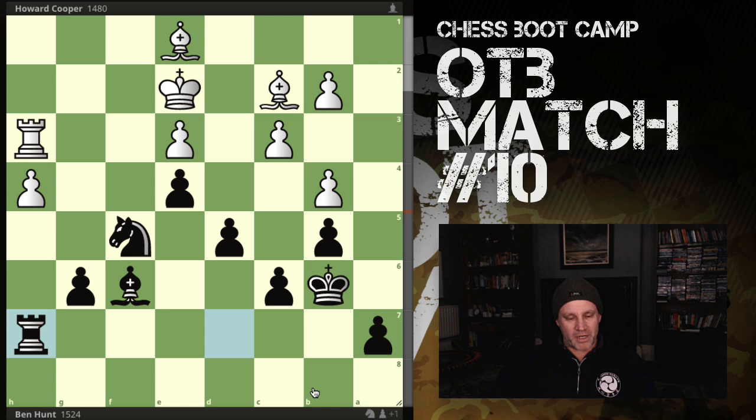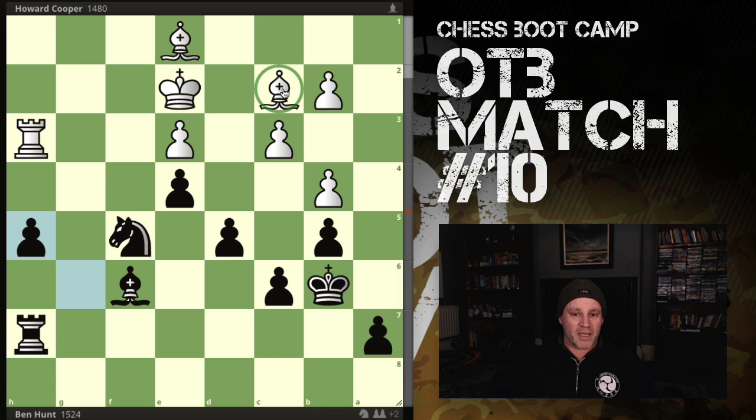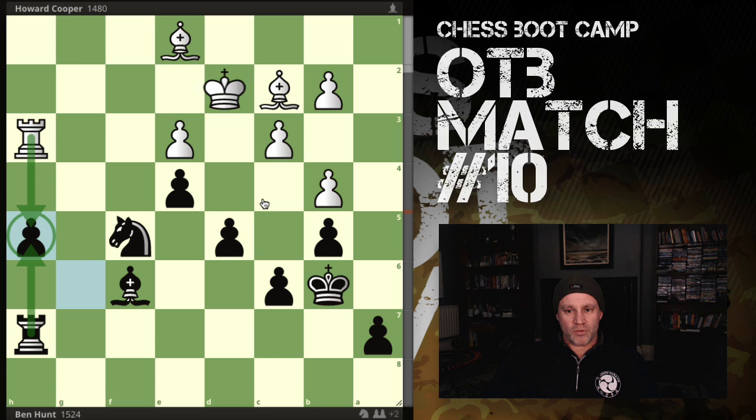Rook h7 now - I'm at negative 3.9 according to the engine. This is a winning position. I've got three attackers on this pawn and he's only got two defenders. He does something that doesn't really help, so I just take it anyway. He's left his light-squared bishop on the bench - only one attacker, I've got one defender, that's all I need.